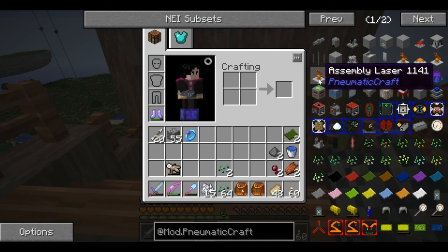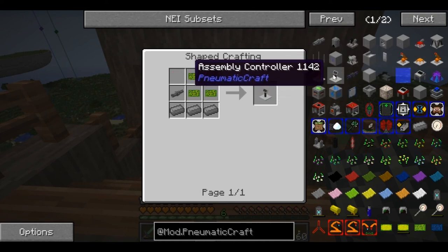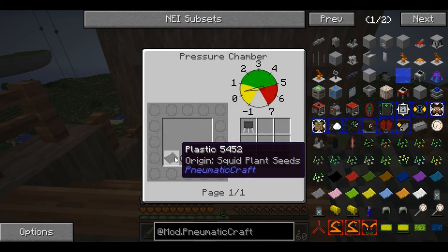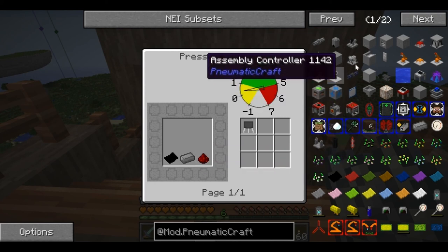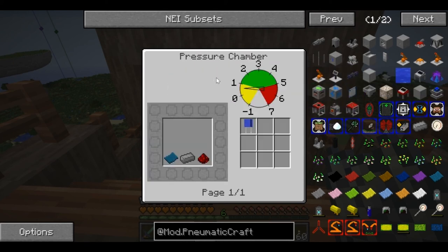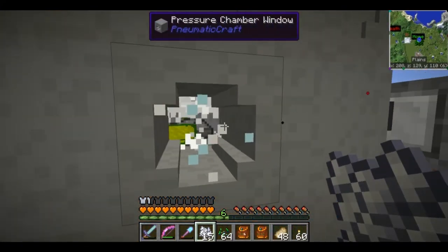We're going to need to make a whole bunch of these things - printed circuit boards, which is the unassembled PCBs that we're going to get after we etch them in the acid. We're also going to need transistors and capacitors. Transistors are squid plant plastic, compressed iron and redstone. And then the capacitors use lightning plant plastic.